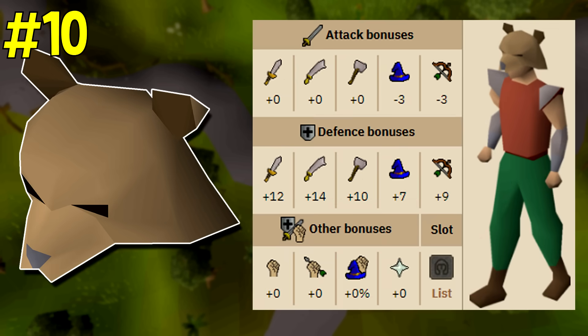Coming in at number 10 is the bear head. The bear head is obtained by killing the kendal as part of the mountain daughter quest. This item is kind of popular amongst one defense pures as it offers some of the highest defensive bonuses for those accounts. One notable thing for a helmet slot is it has a very high magic defense bonus, especially when you consider that you can wear it at level one defense. Its magical defense bonuses are so high it's only second to a few items which include the third age mage hat, the armadyl helmet, and some items from barbarian assault.